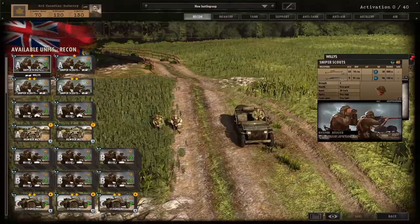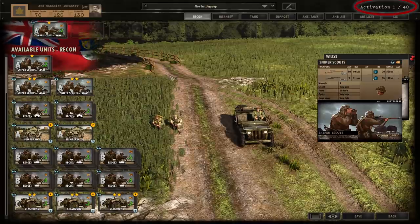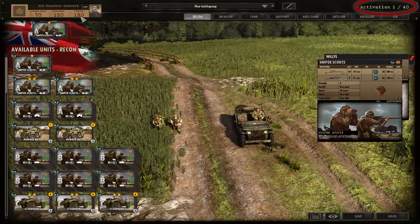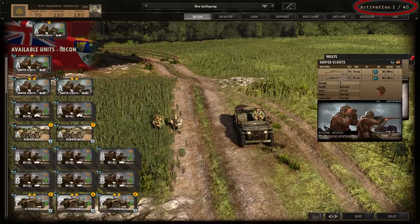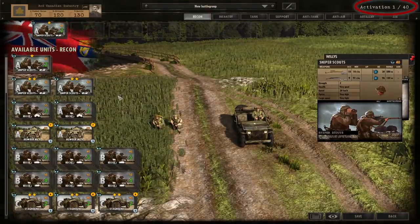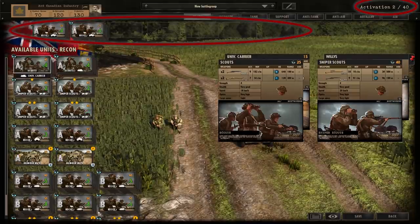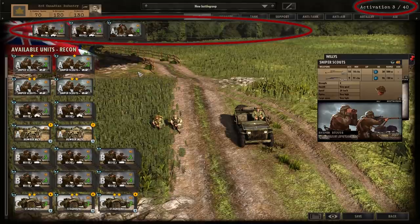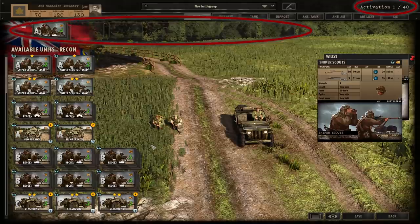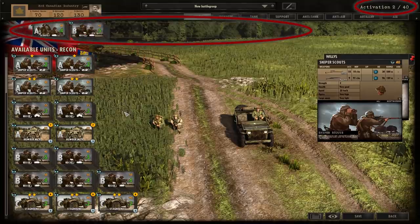Another important resource to understand when creating decks is activation points. The number of points available can vary between different divisions — for example, the 3rd Canadian Infantry has 40 total, but specialist divisions might emphasise more high-quality units by having fewer of them, giving them overall less activation points. You'll also notice that on a division-by-division basis, the number of cards they can bring in each individual category will change. The 3rd Canadian can bring a huge number of recon cards — seven slots — and also a lot of infantry slots, but fewer armour slots. Each card dropped into the slots costs one activation point.